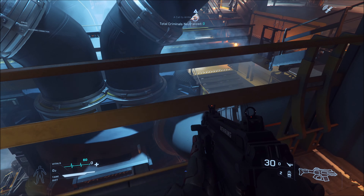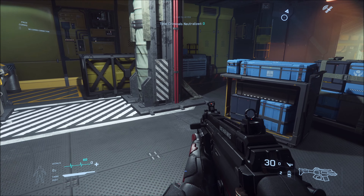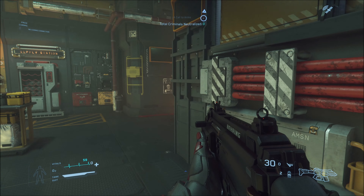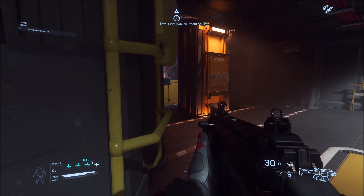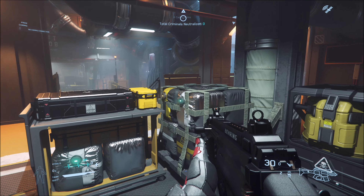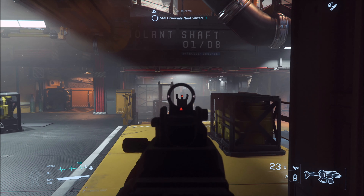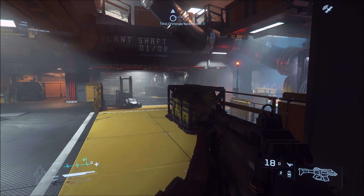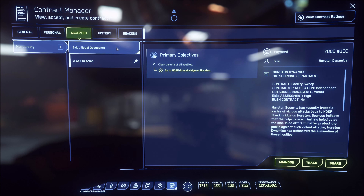I'm going to pick up another weapon because I want a fresh mag, and we'll stalk around here. Some of these guys can be hiding in crazy places, so you've got to be careful. It only takes one or two shots and you're down. The new AI is set up almost like every shot's a headshot, so take it slow, take it easy, and be sure of your shots. Make sure you put plenty of shots into a guy so they fall. Always mind those corners. That was seven — there's usually an eighth one. This mission kind of bugged out on me.